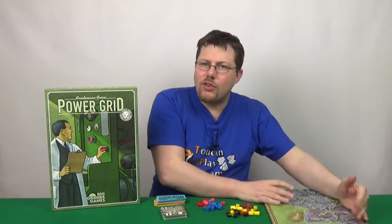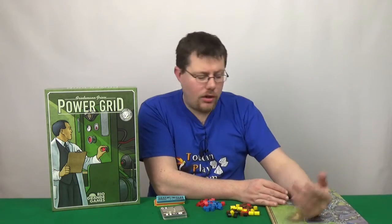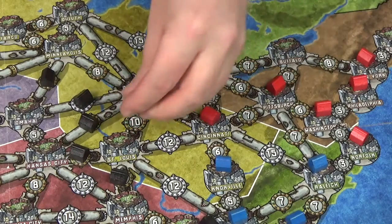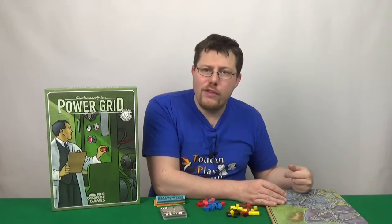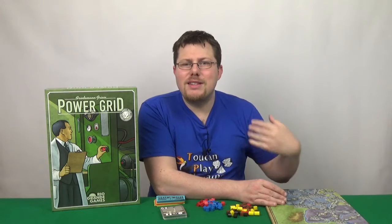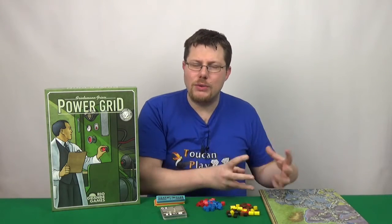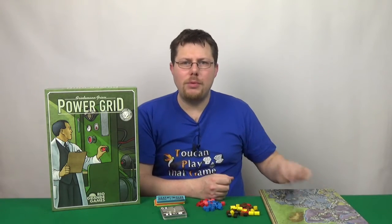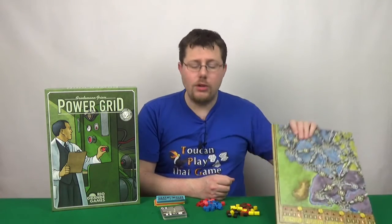There is an element of interaction going on in this map that's really good — better than a lot of Euros — because of being able to block people off and make them take routes that are going to cost them more, or just make them spend more to jump over you. It means that when you're choosing where to go, it's not just your own personal game. You are thinking about what other people are doing, paying attention to where other people are going. And that's really good.